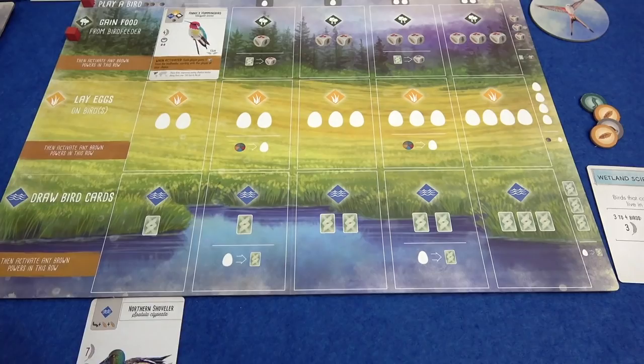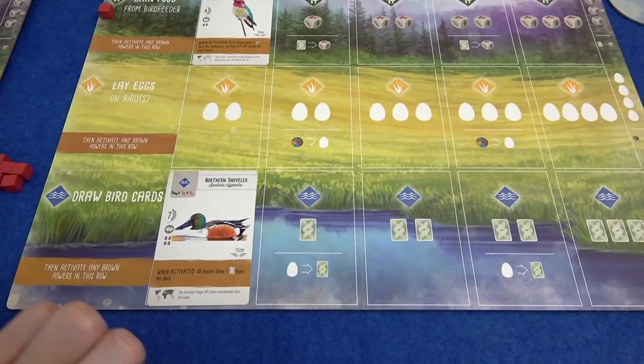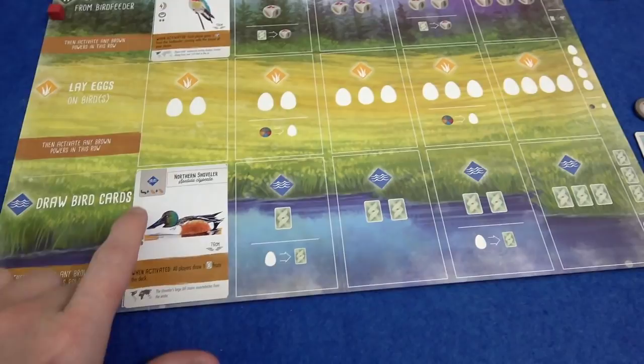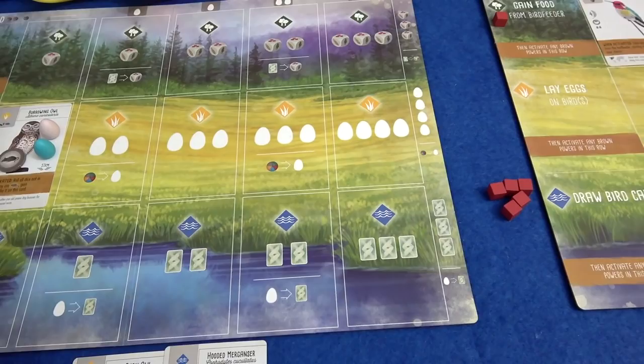My turn — I have the food to put my Northern Shoveler out, so I think we are going to play a bird again. No cost for the first column apart from the food cost on the card — two wheat and a slug. It has to go in the river, but I want things in the river for my goal. And yeah, that's the end of my turn.